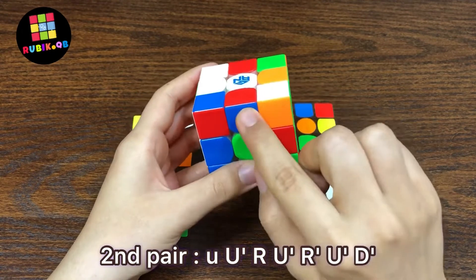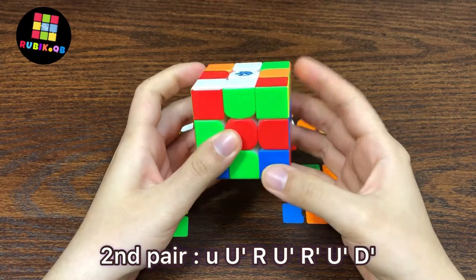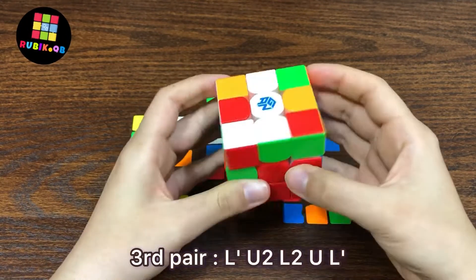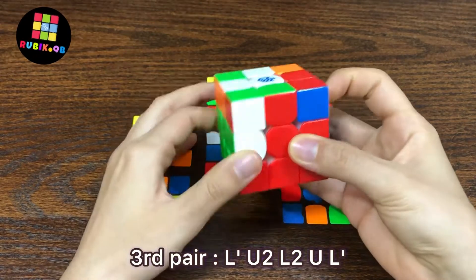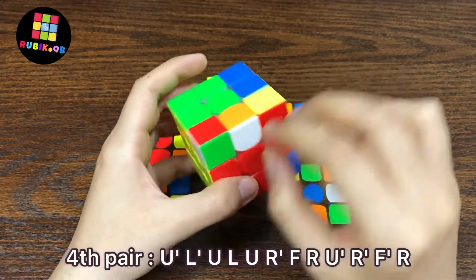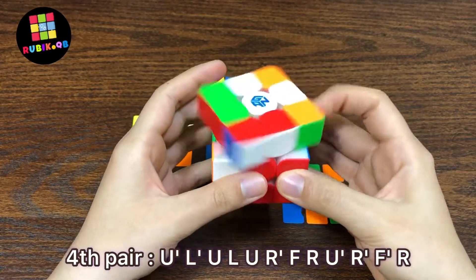He put this edge here by using the moves: U, U prime, R, U prime, R prime, and D prime. Then the third pair, and finally the last pair. For inserting this pair here, instead of doing a cube rotation or using a wide move, he did something like this.